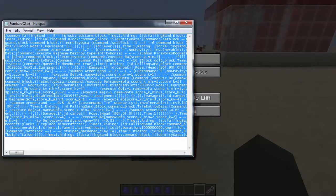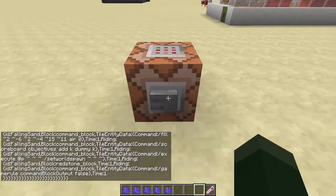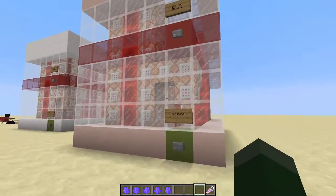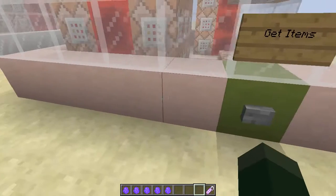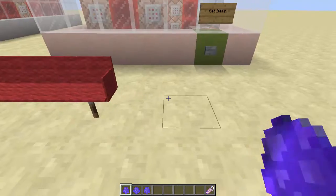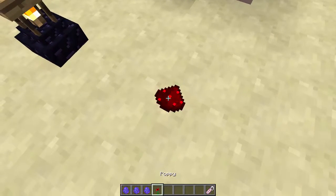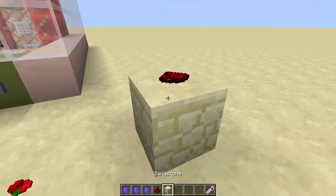Now let's get into the other bit of code - grabbing furniture two. Copy, back to game, done. This is going to give us our other stuff once it all loads in. You could do this in creative, which you kind of have to for the command blocks, but then switch over to survival and have all this stuff. So now we get items: we've got the sofa, a lamp, and the item placer - you can take any item like a flower and place it wherever, like on a countertop.